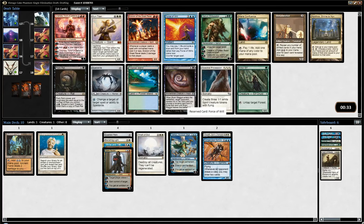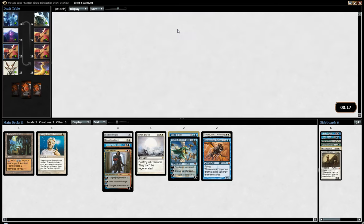Spellskite is more of a sideboard option. Sun Titan is not really what we need — we have some better six-drops slash finishers, and it's not powerful enough to want to use Show and Tell with. Trap is cool but we don't really want to splash for green right now. Yeah, I think it's pretty much a no-brainer here.